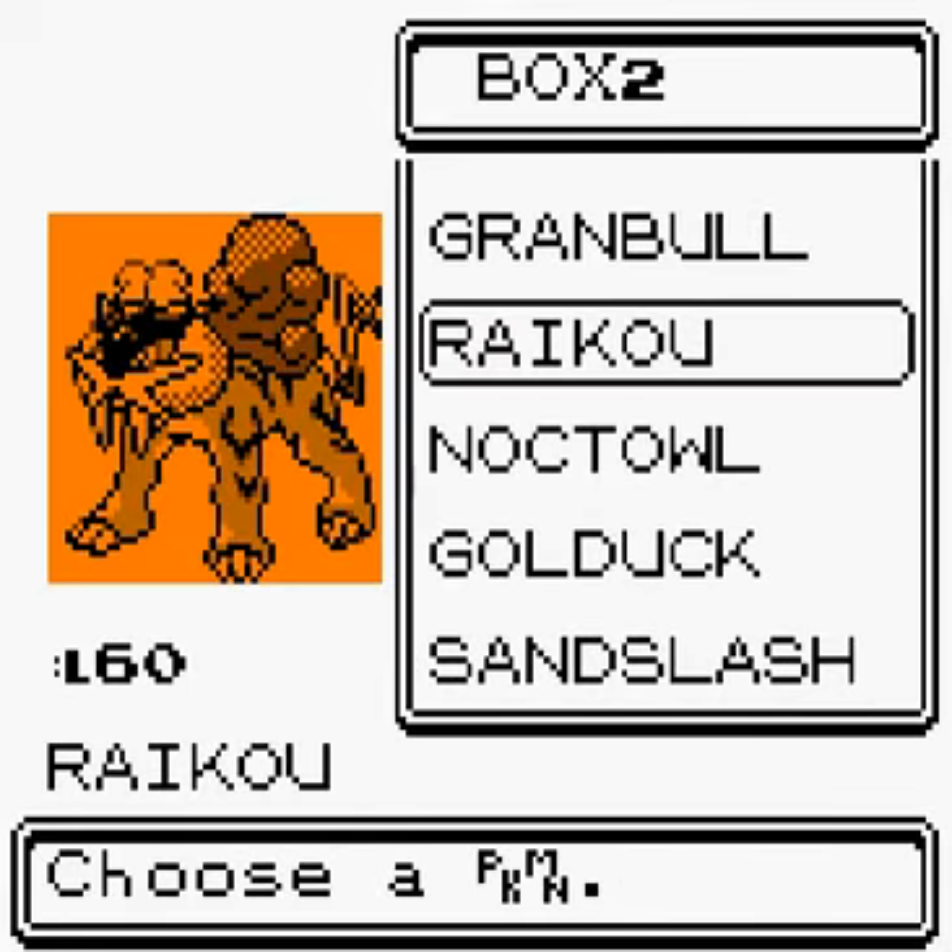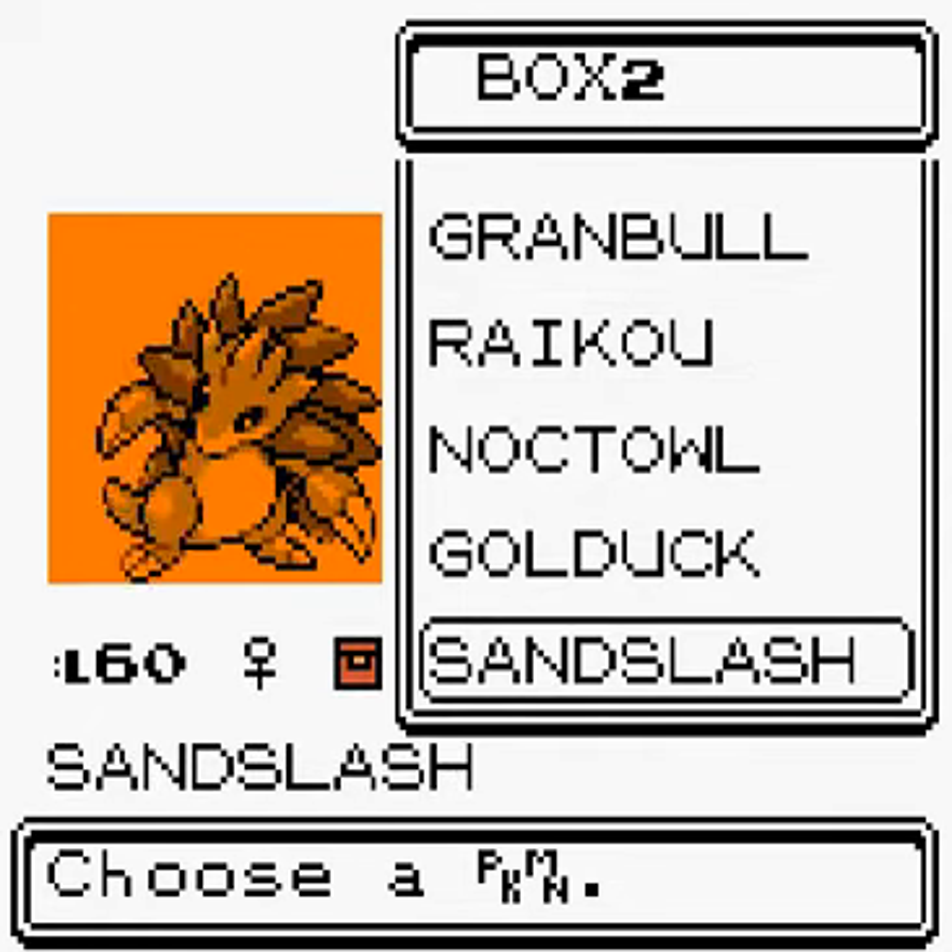I found out that Thundershock wouldn't work on Quagsire when I tried training near Victory Road, because Quagsire is Ground-type as well — so it's completely protected. It has the Water-type advantage but it's not vulnerable to Electric-type because of the Ground typing, which is a bit weird.